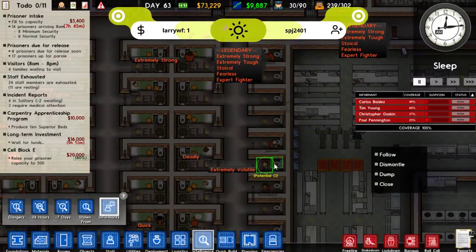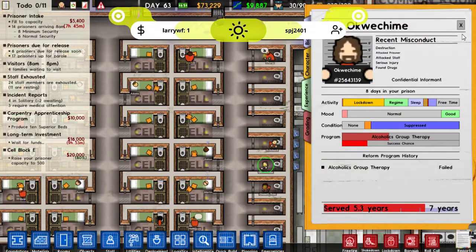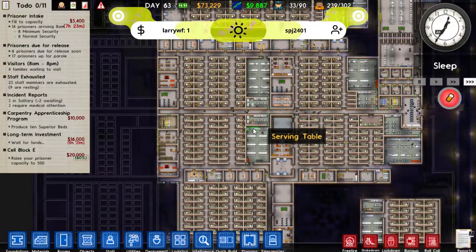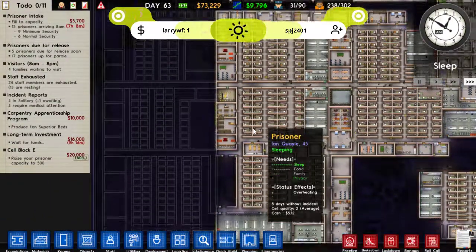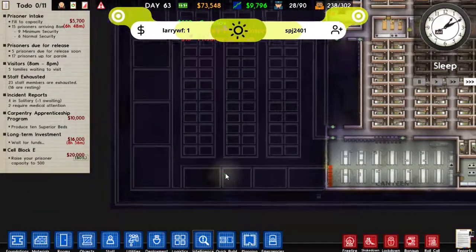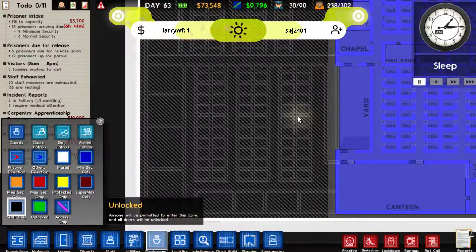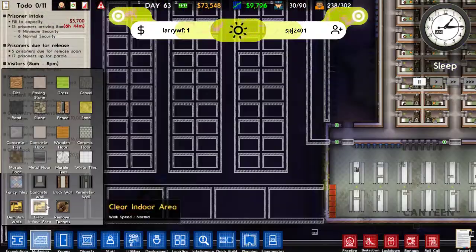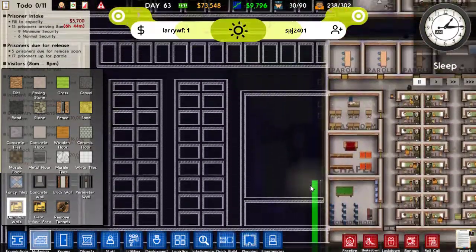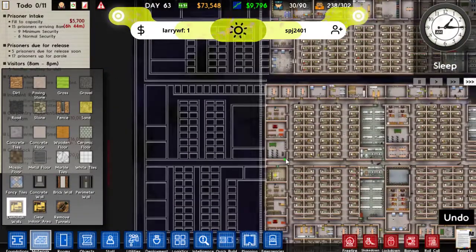And we have a maximum security guy so you can become another informant for us. Because they tend to stay in the prison the longest, it makes sense to have them as our people in protective custody. Has this fence been finished? Deployment - yes it has. Excellent. Let's make that staff only and we shall dismantle this wall.